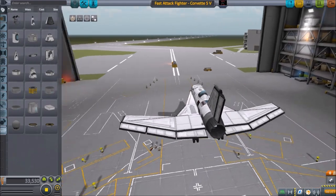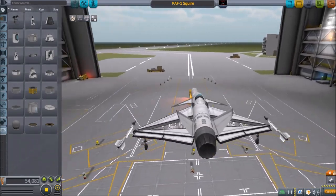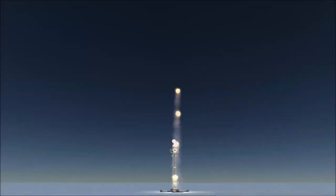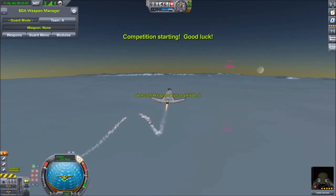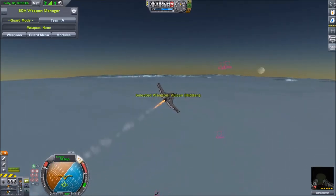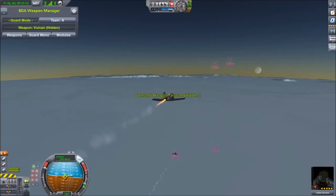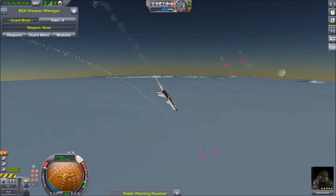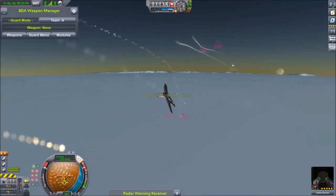The Fast Attack Fighter Corvette SV versus the PAF1 Squire. Round one, fight! This round we're riding with the Corvette — a PFC1 craft versus a PFC2 craft, the Squire. The Squires have missiles away. The Corvettes have no missiles, but they do have countermeasures, which doesn't make sense to me now.